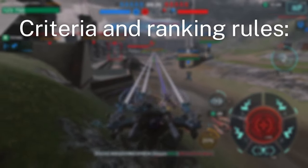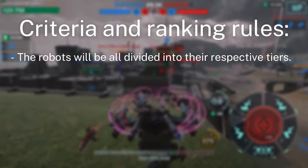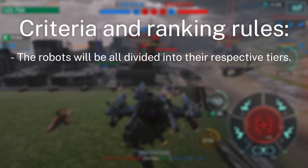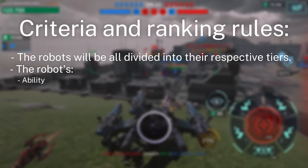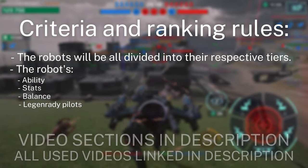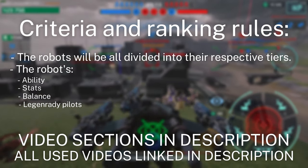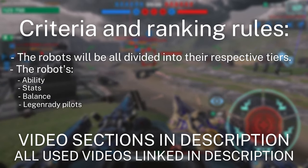About the criteria and ranking rules first. The robots will all be divided into their respective tiers: tier 1 being grey, tier 2 is blue, tier 3 purple, and tier 4 yellow. The sections are marked in the description. The robots' ability, stats, balance, and legendary pilots will all have an effect in the ranking. If you have any questions wanting to know more about why I graded a robot as I did, leave a question down below in the comment section. I read the comments many times per day, so you'll be sure to get a reply.